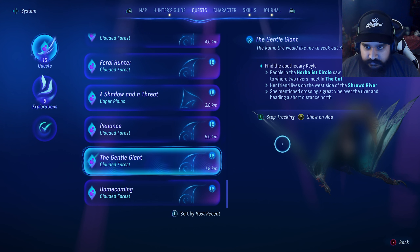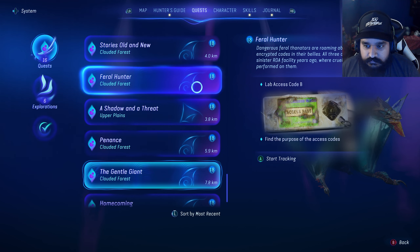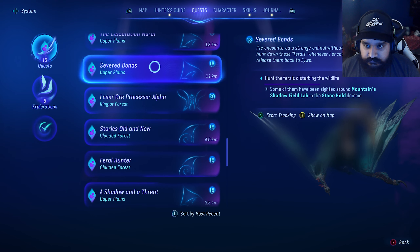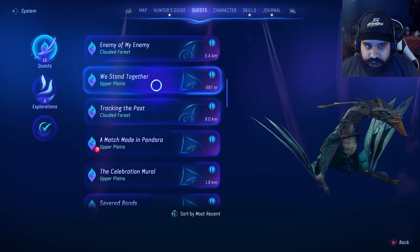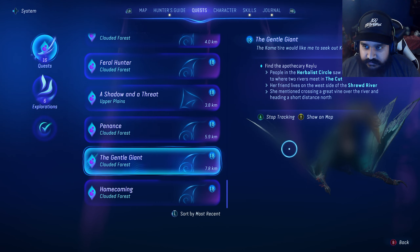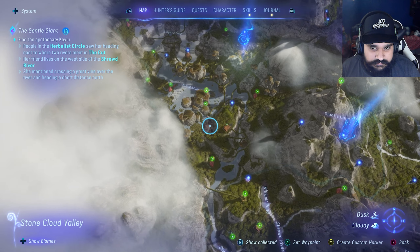This one doesn't actually have a place you can go to. Find the Apothecary Kailu. That's one of them - Takari. Takari's another one. Do I have a mission for Takari? I'm pretty sure Feral Hunter is attached to Severed Bonds. People in the Herbalist Circle saw her heading east. Okay, find the Apothecary Kailu. People in the Herbalist Circle.